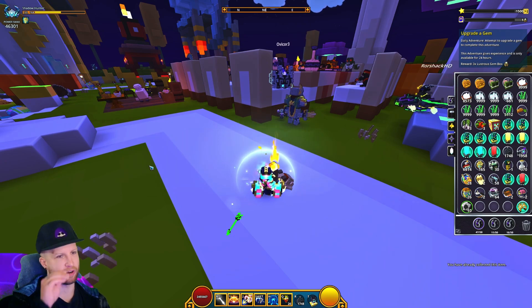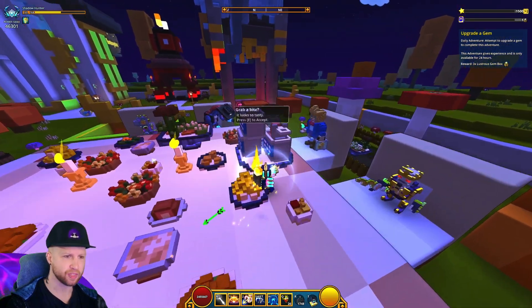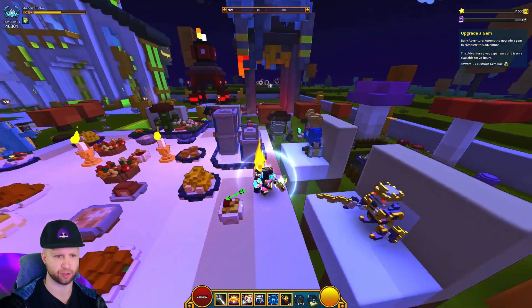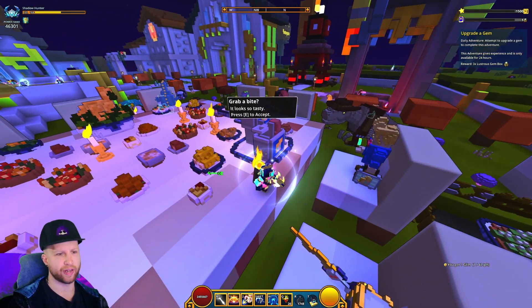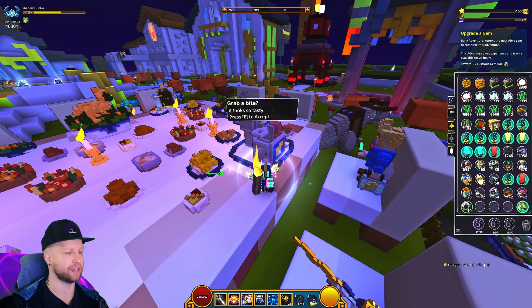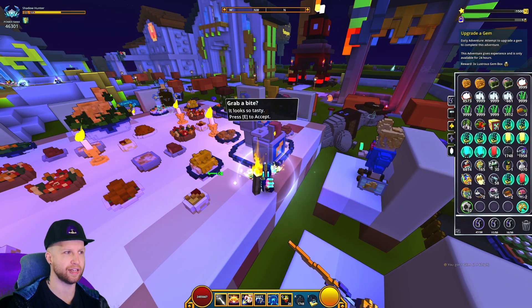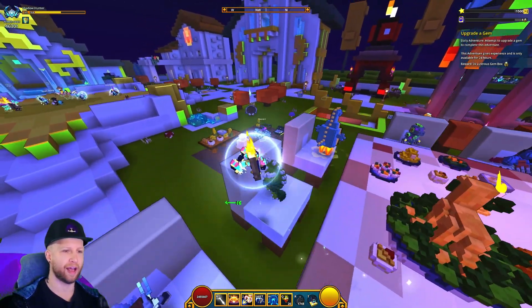The last part is to 'Grab a Bite of Pinzam at Your Own Peril.' After completing that final portion, Chuck will show up with his weird table of spam. You just interact with it and eat it — and that's the entire quest line done.